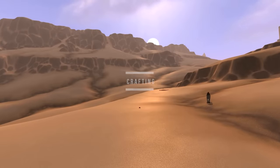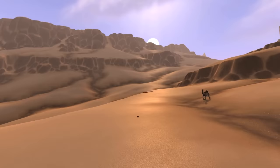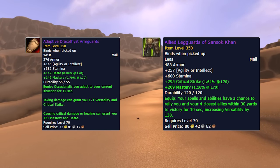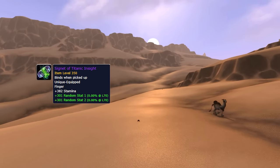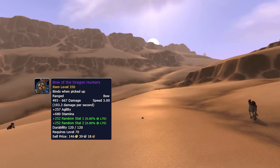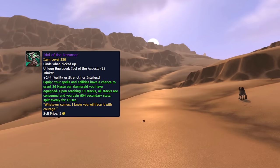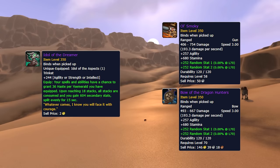Crafting depends on where your focus lies as a BM Hunter. If you want to maximize raid performance, start by crafting the Adaptive Dracothyst Arm Guards followed by the Allied Wristguards of the Sansok Khan. If you're more focused on Mythic Plus, start by crafting the Signet of Titanic Insight with a Blue Silken Lining Embellishment. Next you can craft a weapon with a Blue Silken Lining Embellishment or opt for the Adaptive Dracothyst Arm Guards. After these options, crafting a trinket is not a bad shout if you haven't been lucky with trinkets, and the same applies for a weapon.